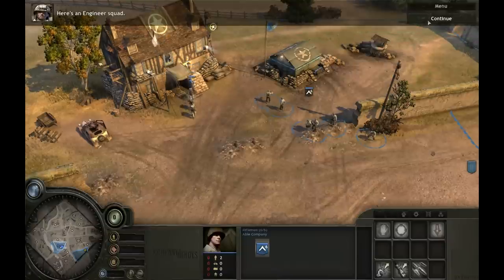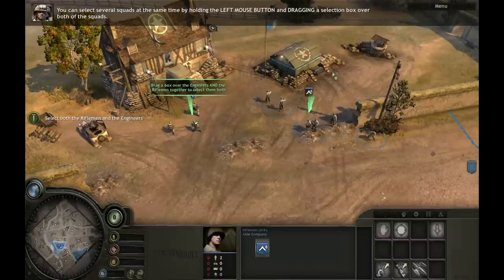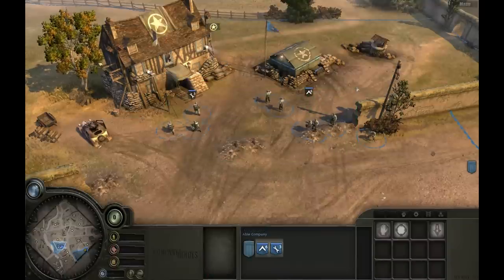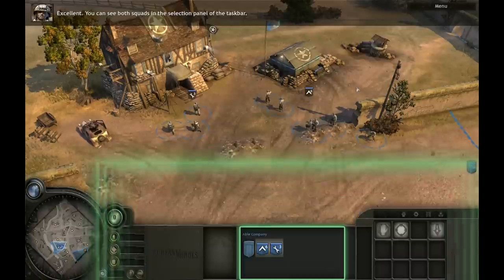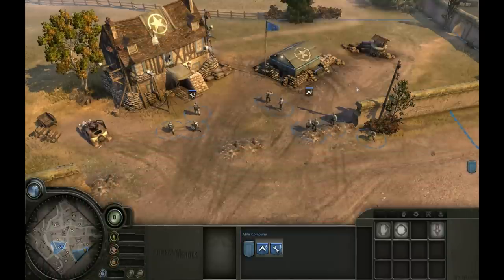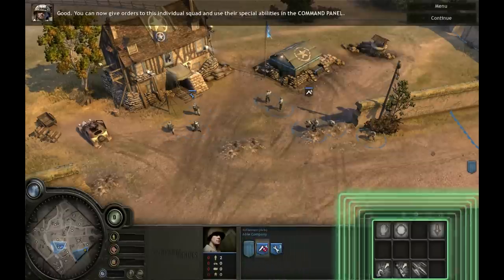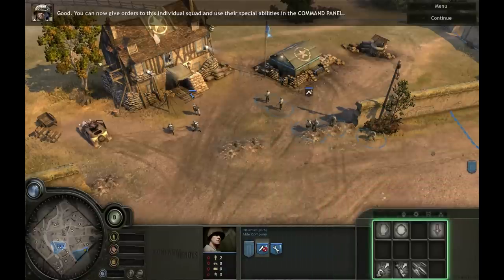Here's an engineer squad. You can select several squads at the same time by holding the left mouse button and dragging a selection box over both squads. You can see both squads in the selection panel of the taskbar. You can cycle through each squad in your selection by pressing Tab. You can then give orders to that individual squad and use their special abilities in the command panel.